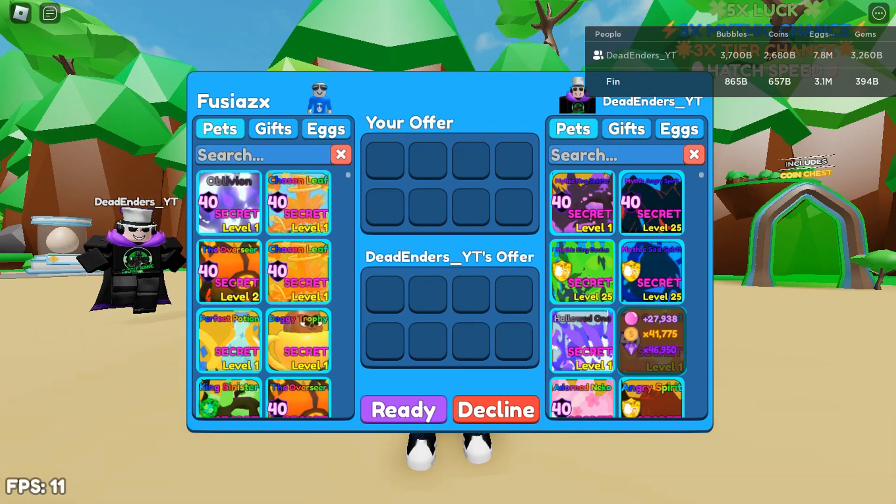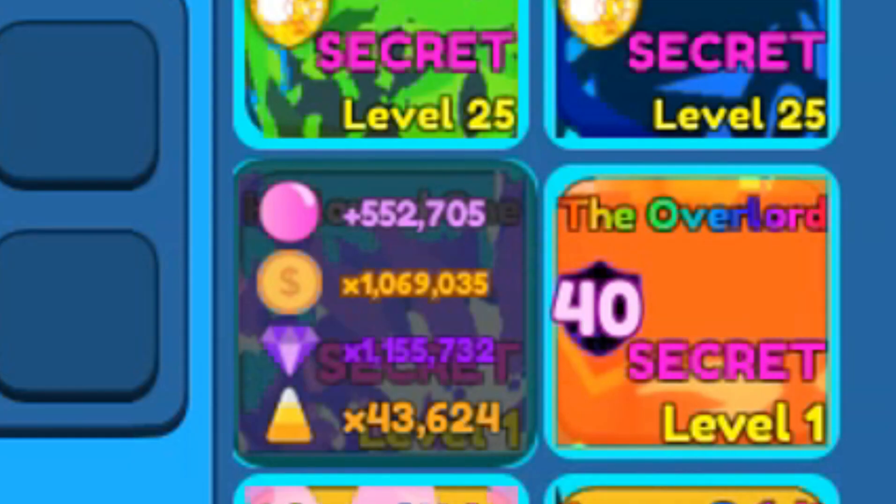What we want to check out is the Hollowed One over here: 552,000 bubbles, 1 million coin multiplier, 1.1 million gem multiplier, and a candy corn multiplier of 43,000. So it is super overpowered.